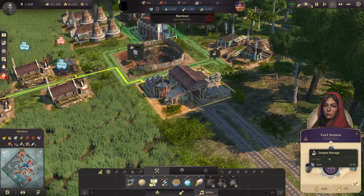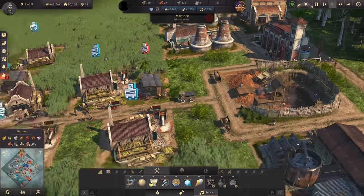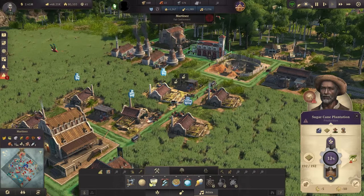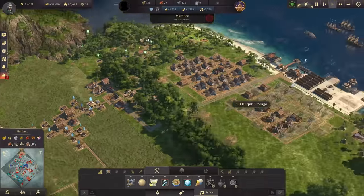The train is already on the move, which means the fuel station has received the oil and fuel is now being produced. A glorious day — we can finally boost the sugarcane. Of course we are running full on sugarcane so we can't really use this for now, but the tractor is on the way.